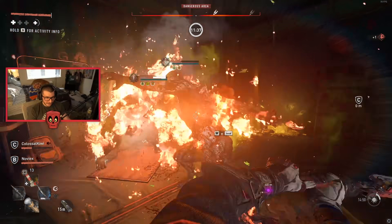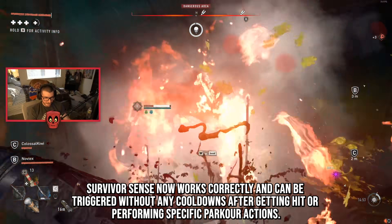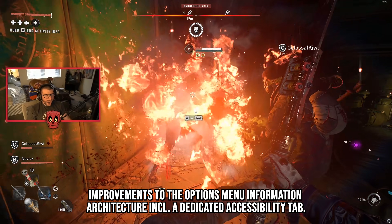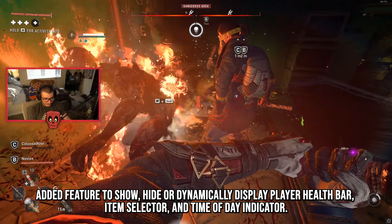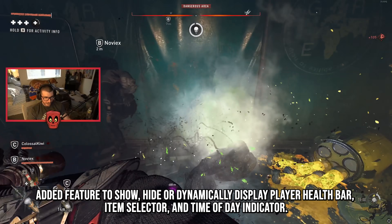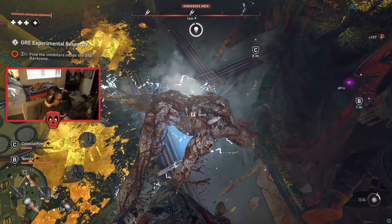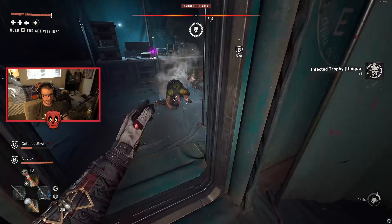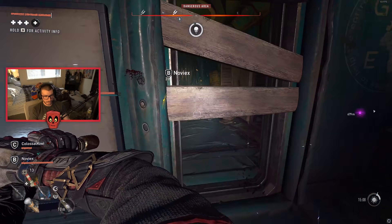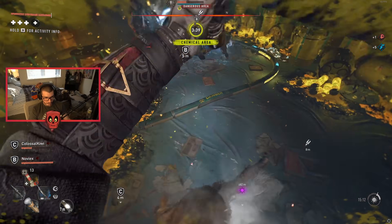For UI and UX improvements, Survivor Sense now works correctly and can be triggered without any cooldowns after getting hit or performing specific parkour actions. Improvements have been made to the options menu information architecture tab, including a dedicated accessibility tab. A feature to show, hide, or dynamically display the player health bar, item selection, and time-of-day indicator has been added. The dynamic setting for the player health bar is the new default and hides the bar when the player is at 100% health.